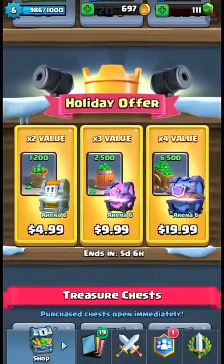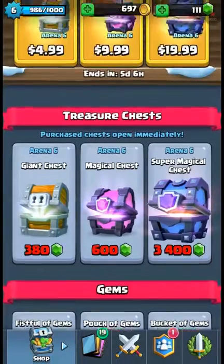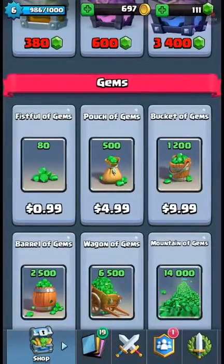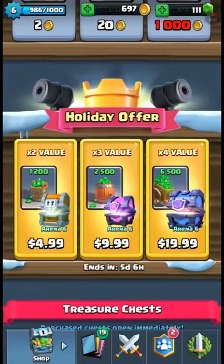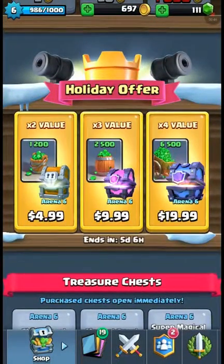Just look at the holiday offer. $5 and it takes 380 gems normally to get that kind of chest, and it's $5 to get 500 gems. But if you do this, you get 1,200 gems plus a giant chest in whatever arena you are in. Same goes well with the magical chest and super magical chest. You should go ahead and do the super magical chest if you have $20, and the magical chest if you have $10 or $5.